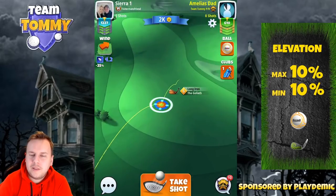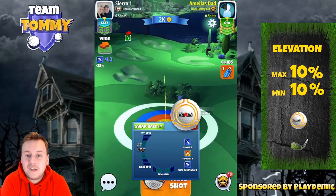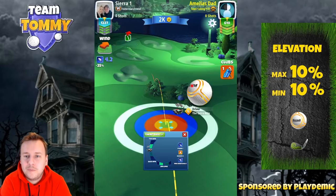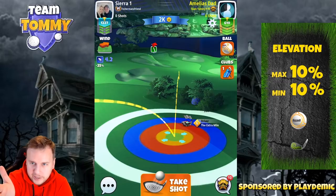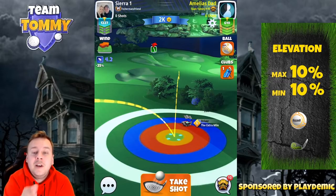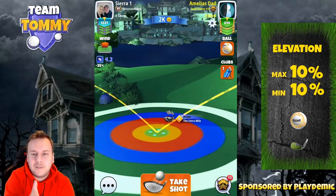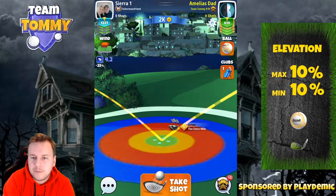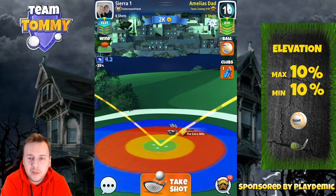For hole number one we're looking to start with our driver, which is an XMI level six. I'm using four and a half bars of topspin and three bars of sidespin to the left. I want the ball guideline just by the rough on the left, because the fairway slopes massively left to right — without this adjustment we'll roll into the rough on the right with near certainty.